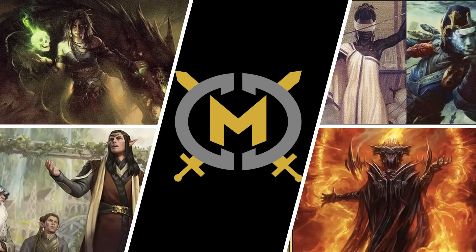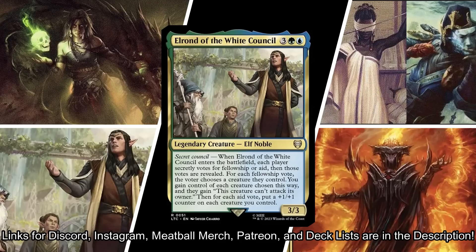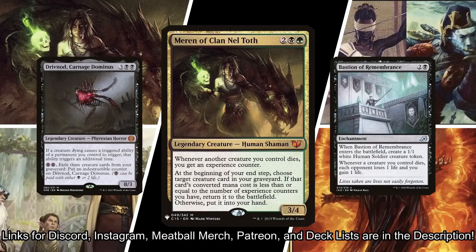Kyle has a cool take on Partner Commanders Tymna and Sakashima. He's basically playing Shadow Tribal, making sure he's going to deal damage to his opponents. Chris tweaked his Sauron, the Dark Lord deck — it's more of a wheel commander now, making sure his opponents are discarding and he's benefiting from it. Matt is looking to vote often and vote hard with Elrond of the White Council as his commander, and he's got all of the juicy voting cards. I'm playing Maron of Clan Neltop — I'm going to sacrifice my own stuff, reanimate them, and take advantage of ETB and LTB triggers.